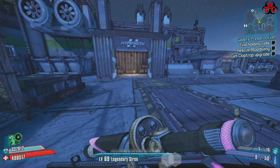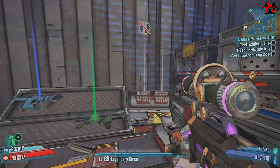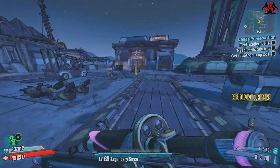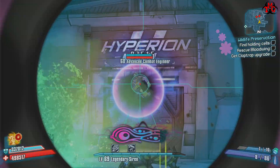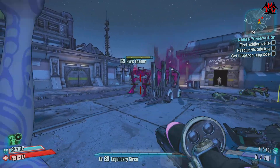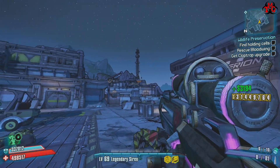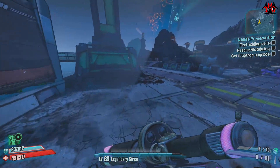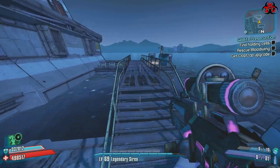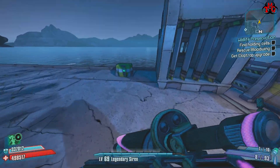I took care of that barrel using Phase Lock. There you go — oh yeah, go! That's a chance to dissolve a loot midget. One can spawn in this chest, one can spawn in this one.